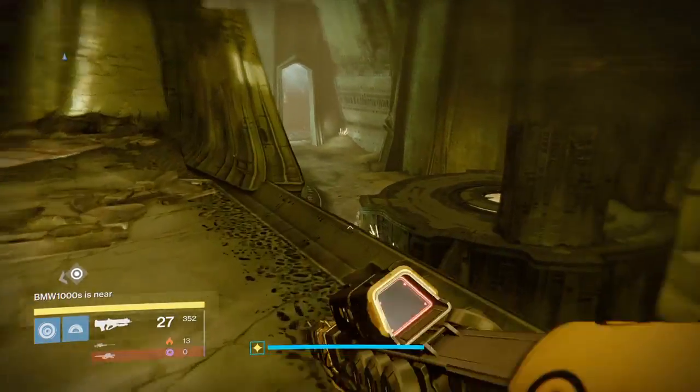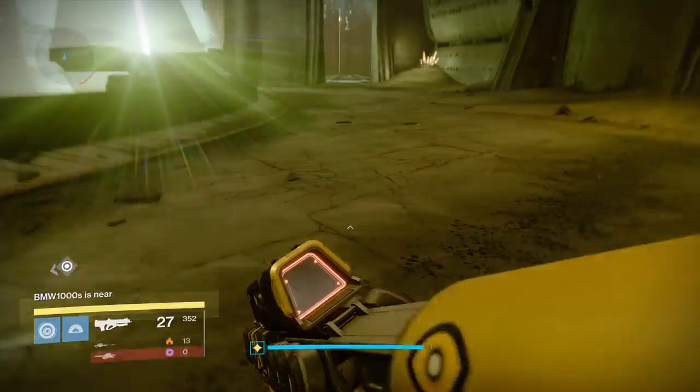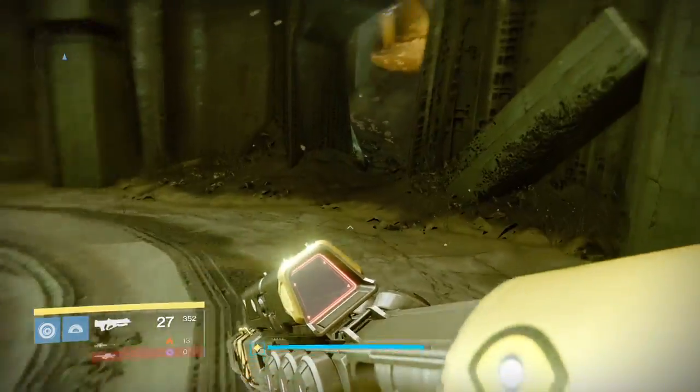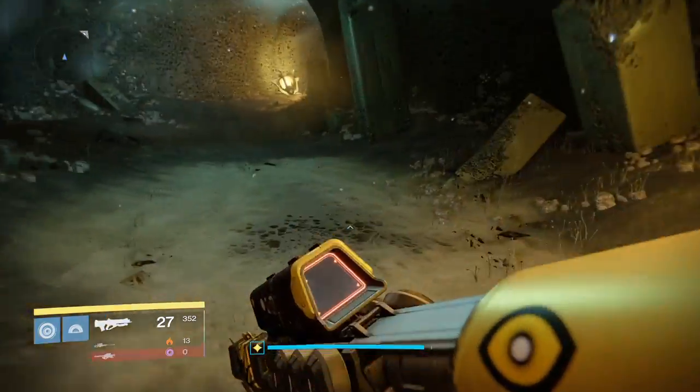I'm gonna go on and go to the Court of Oryx area. If you don't remember about doing the parts of shutting out the power when Oryx uses his weapon against the Awoken — when he killed all the Awoken and the team there.